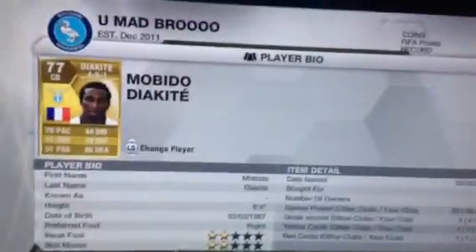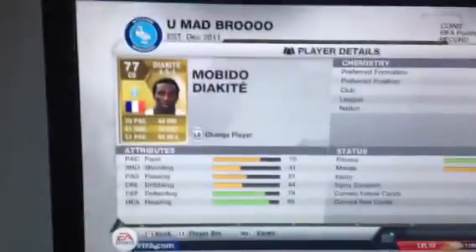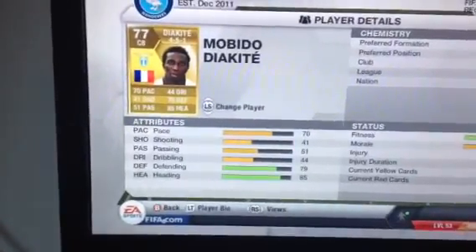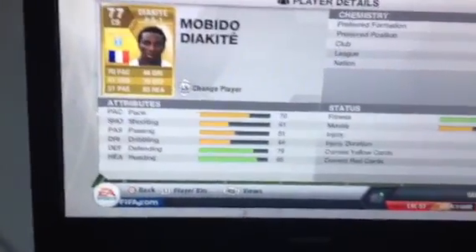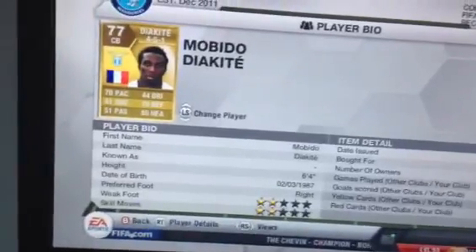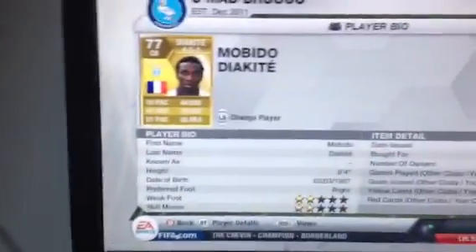That is probably a place to replace to get a new player in. Centre back we got Diakite, bought for 750. 2 star skills, 70 pace — that's quite decent. 41 shooting, 51 passing, 44 dribbling, 79 defending, 85 heading. As you know I want people that are tall and got good pace and good heading. He is 6'4" — that is really good for him.